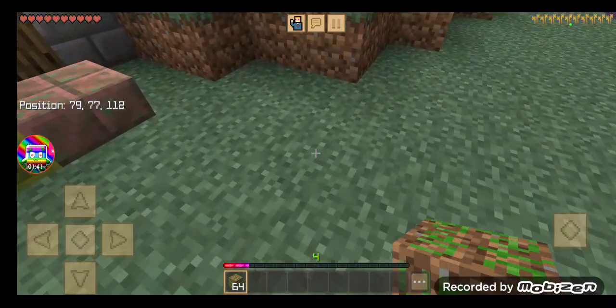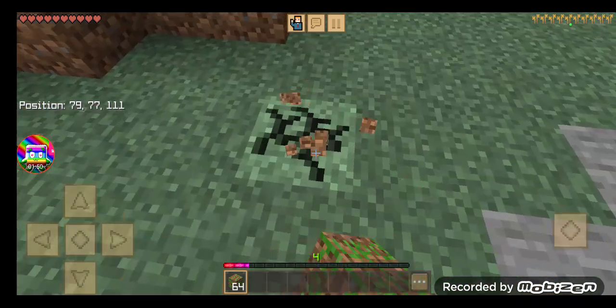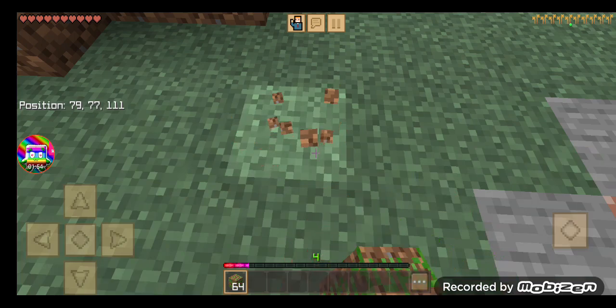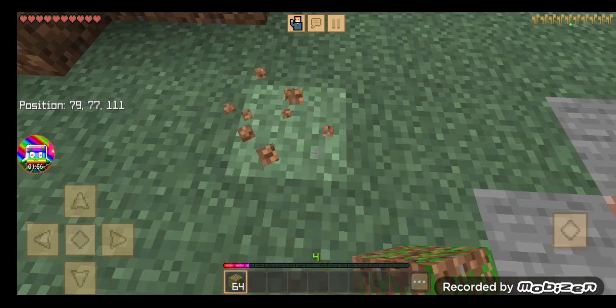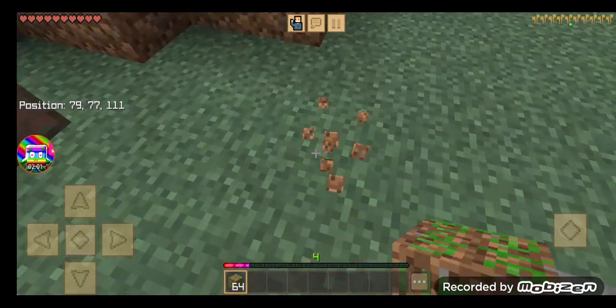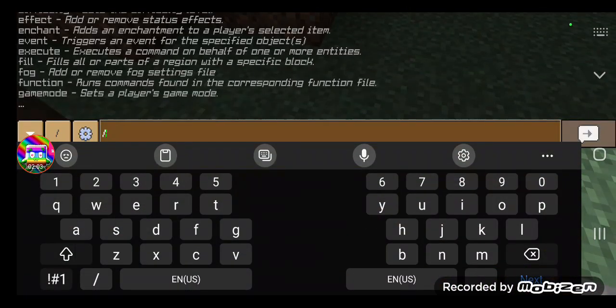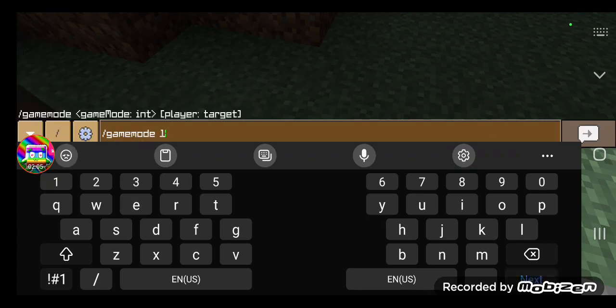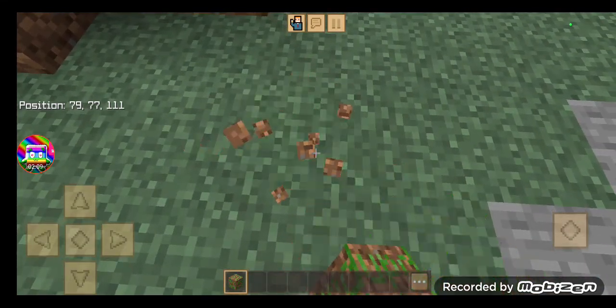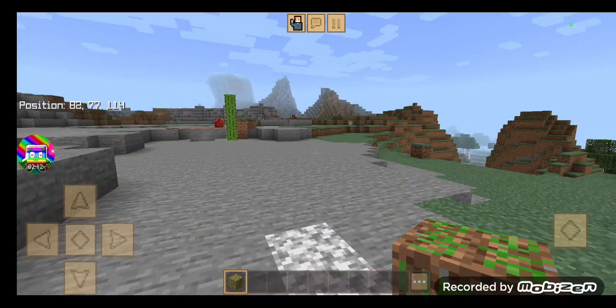And if you try to break some of the blocks while holding this forbidden block in your hand, you can't mine the block with the forbidden block. You can't do anything with this block, and even if you try to mine it in creative game mode 1, it will still not break. That's kind of an annoying situation.